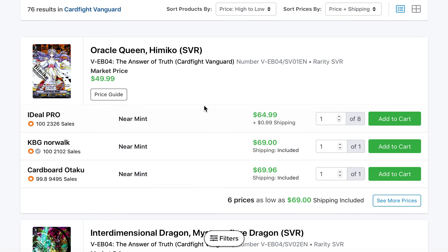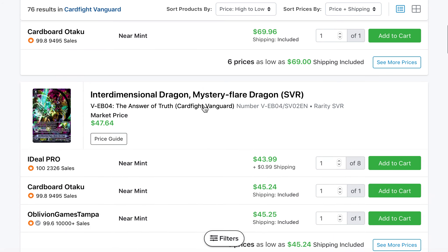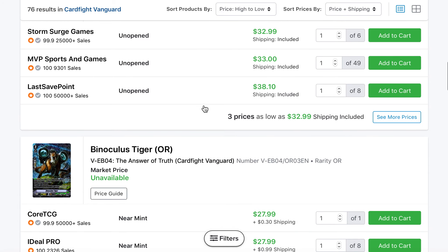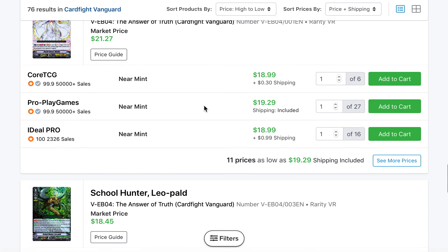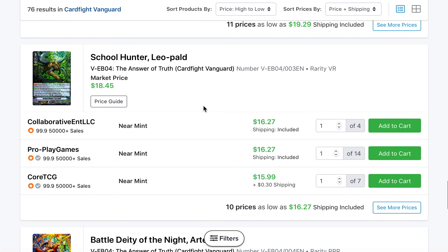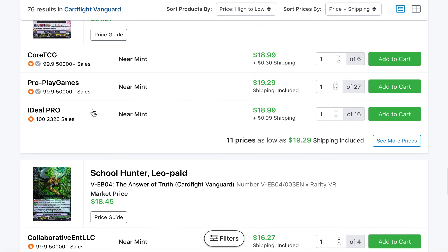I wanted to take a quick look at some of the cards from the Answer of Truth set. These are all pre-release prices since we've had a pre-release before the official release. We have some of the SVRs here — Himiko being the big expensive one, which quite shocked me. Gear Chronicle isn't as much, and I don't even see Leopold on the list, unless it's completely sold out. Still pretty good prices for some of the triple rares in this set as well.